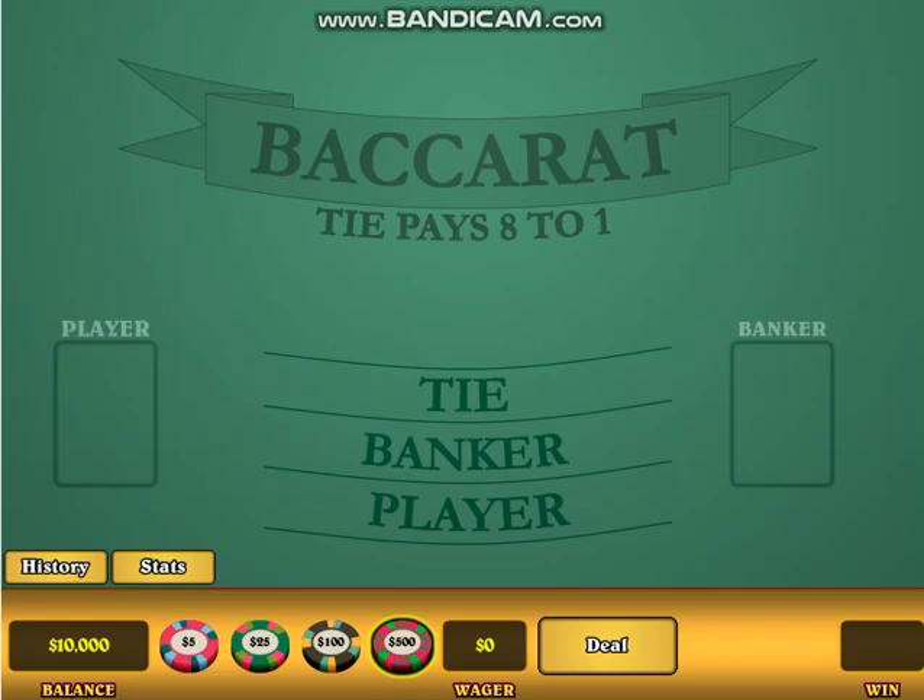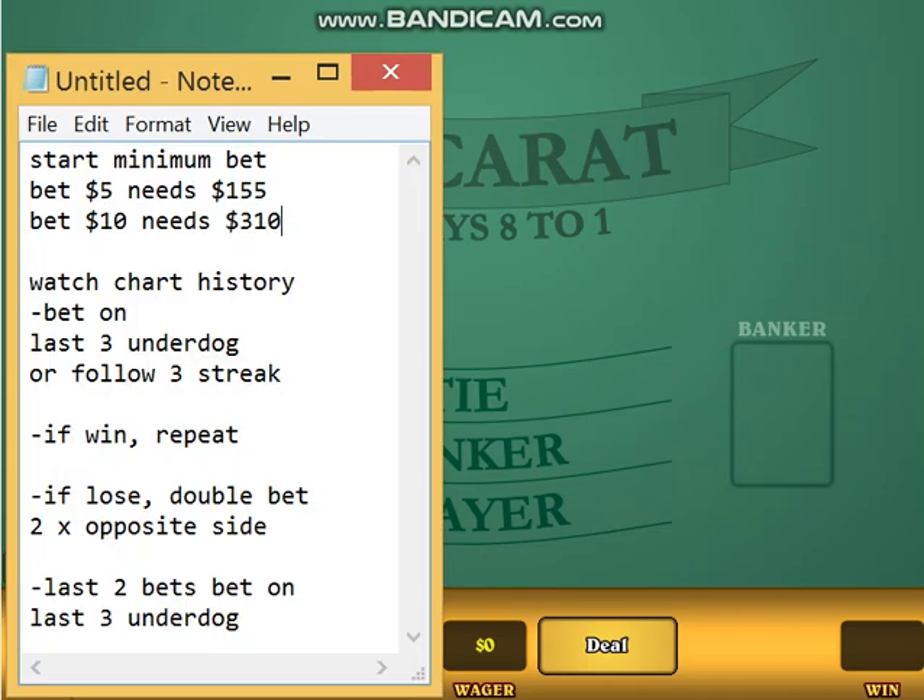Here's how to win at Baccarat. Let's look at the strategy. You're going to start at minimum bet. So if it's $5, you're going to need $155. If the minimum bet is $10, you're going to need $310. These amounts are what you're willing to risk when you sit at that table.